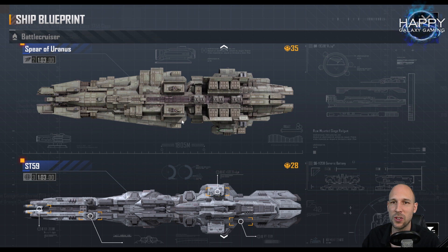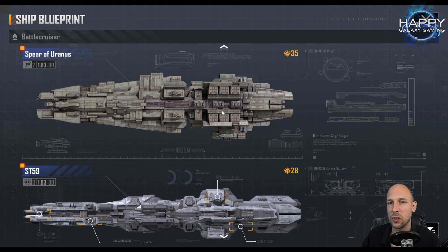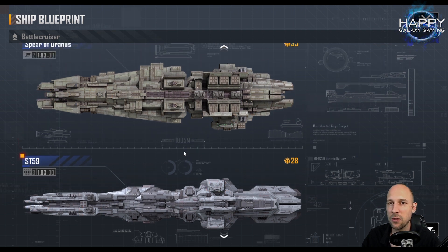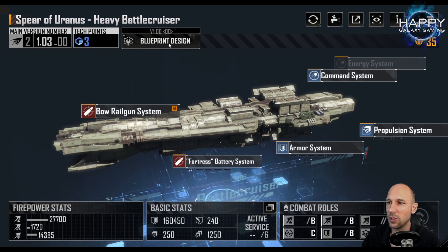So if you ask me which is the best battlecruiser for tanking — if we talk about base variants, the Spear of Uranus is for sure the best one. But overall it will depend on what modules you get for the ST-59 and what you get for the Spear. I do like both of them. Unfortunately I don't have the modules for the ST-59 on my main account, so I use the Spear of Uranus there. On this account I use the ST-59, and with these modules added it is just a beast — for tanking it does a better job than my Spear because for the Spear I do not have any of these modules.